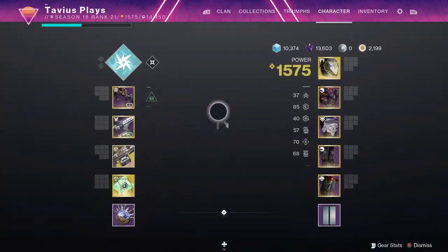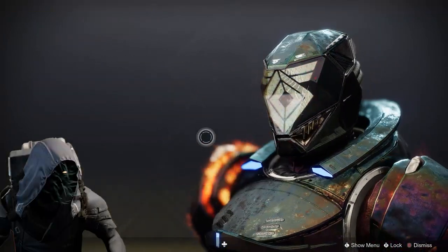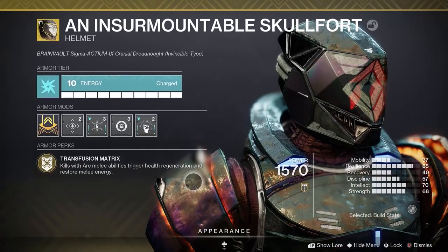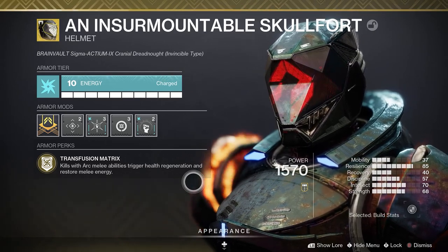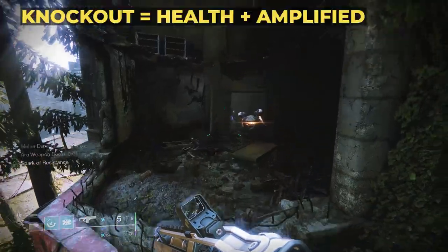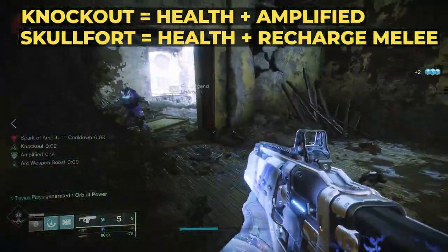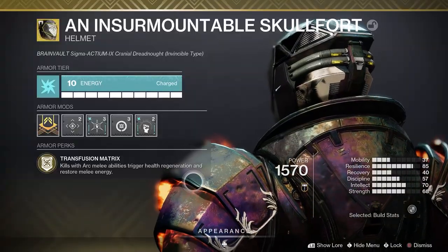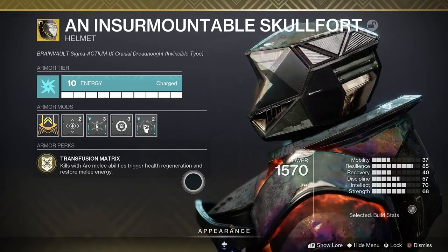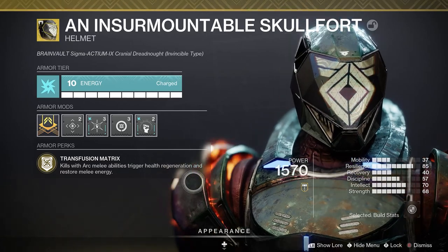Moving on to our armor, let's begin with the Skullfort. Ancient Exotic, we've had it forever — random drop, and it's even sold by Xur sometimes. Its perk, Transfusion Matrix, means kills with arc melee abilities trigger health regeneration and restore melee energy. I did some testing comparing this exotic perk with the Knockout aspect. For this exotic to proc health regeneration, you need your melee fully charged and get a kill. Meanwhile, using the Knockout aspect alone, you can start health regeneration by getting a kill with uncharged melee attacks — plus it also gives the Amplified buff. So even though it feels like double dipping, I found it very helpful to have both, since the Skullfort also restores melee energy with a kill.